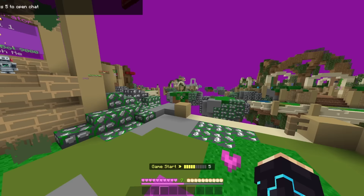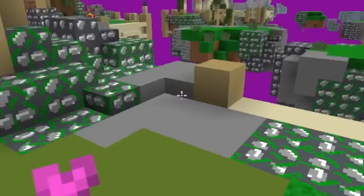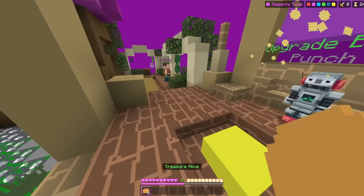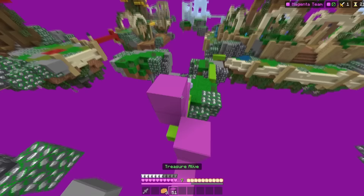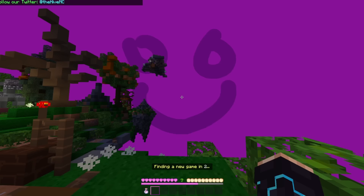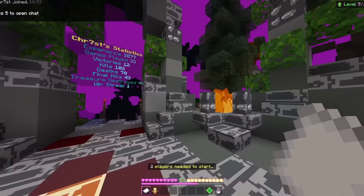For better or for worse, I'm playing one game of Treasure Wars. The sky is just unmatched in quality. This is the planks, by the way — for a second I thought this was some sort of brick. Look at the beautiful ingot. This is everything I've ever wanted from a texture pack. This texture pack gets a smiley out of 10 — this truly is a texture pack of all times.